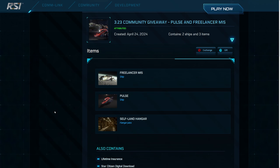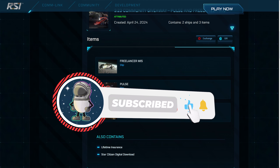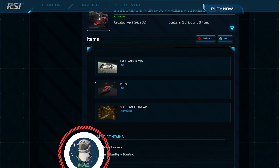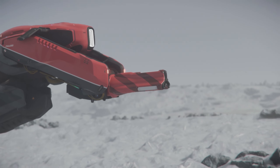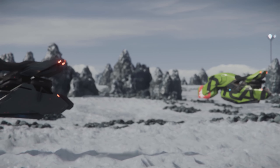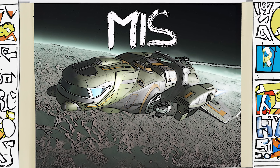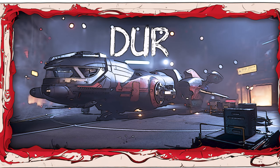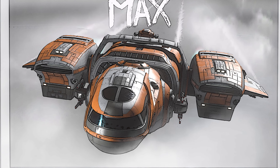Which brings me onto this. As I mentioned earlier, I am giving away a Freelancer MIS in today's video, but that's not all. With this giveaway, you will also win a wonderful Mirai Pulse, both of which have LTI. All you need to do is subscribe to my channel, like this video, and comment down below what ship you would like to test the missile barrage of the MIS against — this will get you one entry. However, don't stop there. I have also released another video today all about the best solo PvE ship in 3.23, where this giveaway is also running, so make sure to watch that video too and follow the instructions over there for another entry. Channel members get another entry by default and are automatically entered again, so please consider becoming a channel member to support me and give yourself an additional chance at winning.